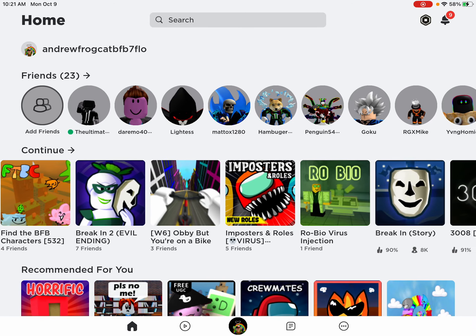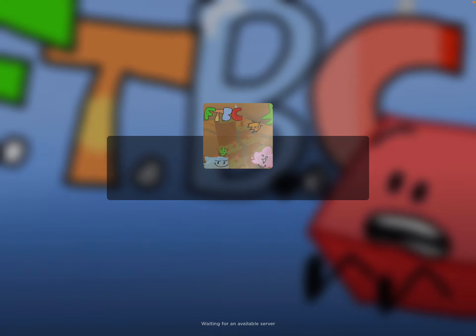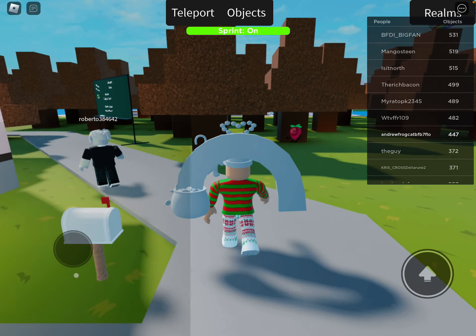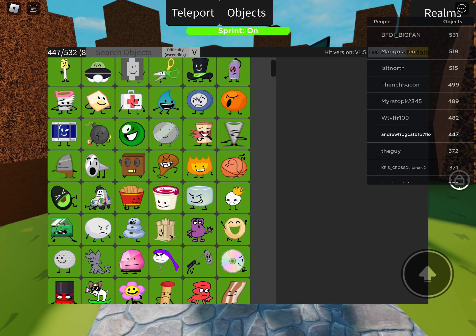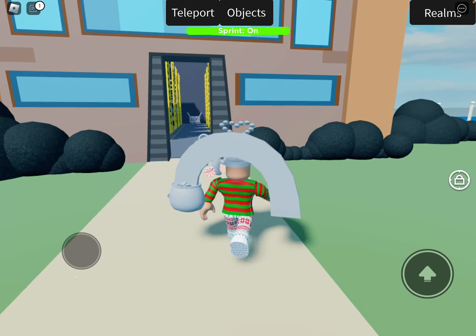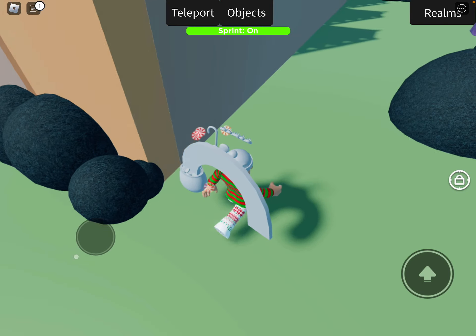Okay guys, so today I will be showing you how to get all the characters in a warehouse and find the BFP characters. You're gonna teleport to the warehouse and then go all the way back.